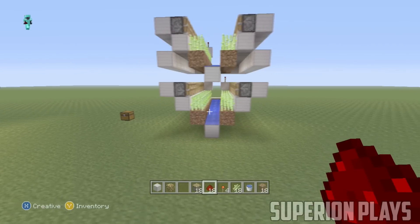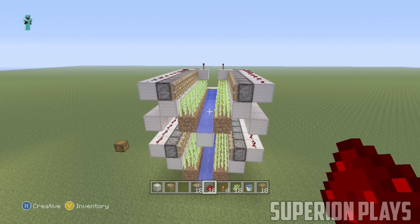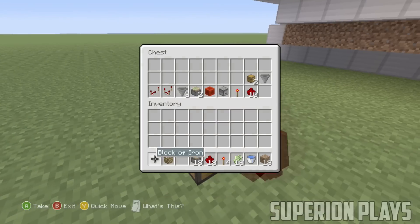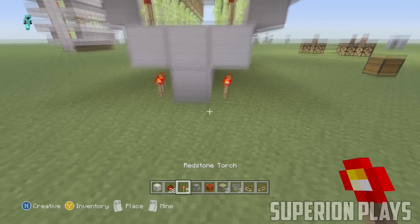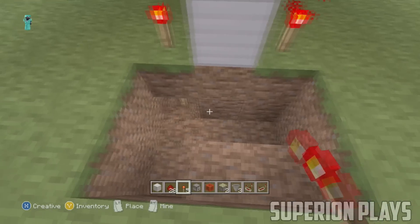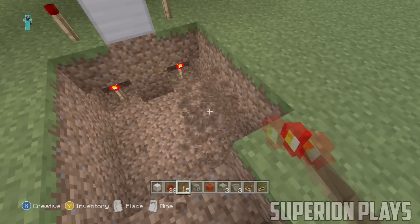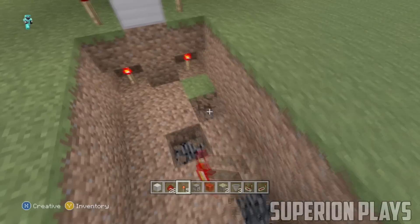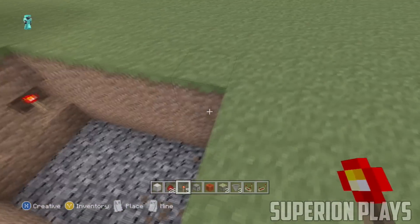You've successfully learned how to make and stack this farm. Now let's move on to the timer, which will make the whole farm run by itself so you never need to push a button or lever. The first thing you want to do is go under the first set of redstone torches you placed and put down another set of torches. Under that, put another set, and under those another set — without those torches the farm will not work.